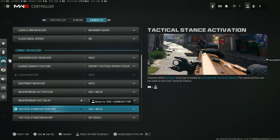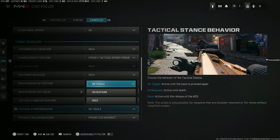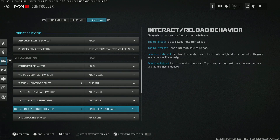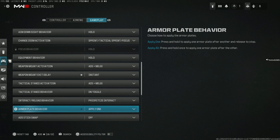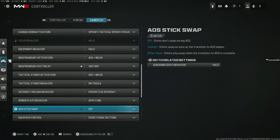Most of you are Warzone players so you're going to want to turn the respawn toggle on. If you're in multiplayer you can choose respawn or once. Interact reload behavior: you want prioritize interact. Armor plate behavior: I personally like to apply one because I don't want my player putting on all the plates while I'm in an engagement — sometimes you only need one.